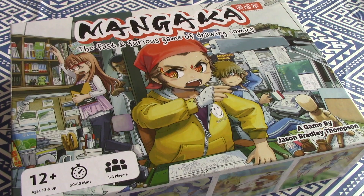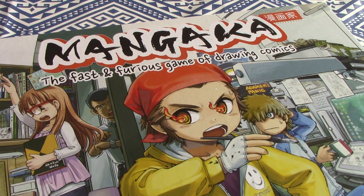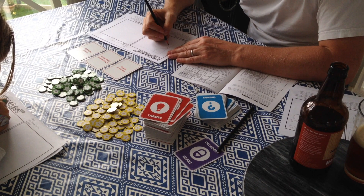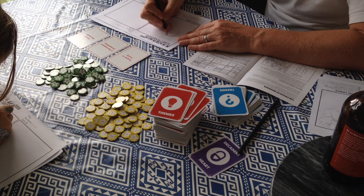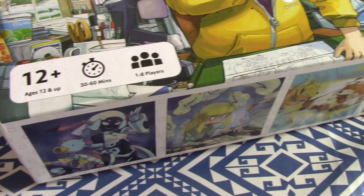Hi, welcome back to Box Delights. The game I'm going to show you today is called Mangaka. This is something a little bit different — I thought I'd throw out a different format video to reflect that. You might say this is more of an activity than a game, but it does play 1 to 8. Interestingly, it's the solitaire variant because there's not a lot of interaction. 30 to 60 minutes sounds about right. 12 and up, though I play this with my daughter who's 9 — you can play with younger ones too.